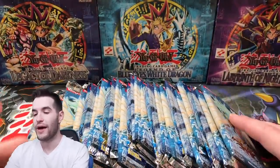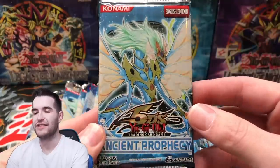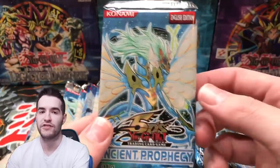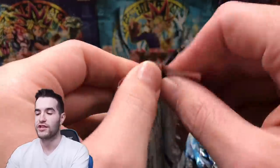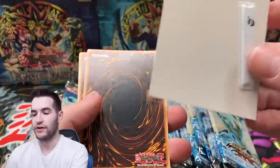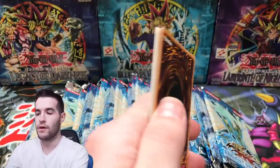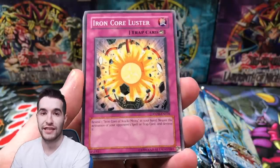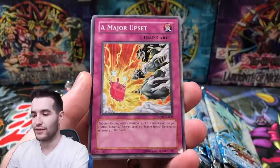We have 32 total packs. We might even skip the Hidden Arsenal because they're not that good. There is a chance that Ancient Prophecy and Stardust Overdrive could be first edition packs, so we're hoping for that, because those are very valuable cards sometimes, especially when they have like a Ghost Rare in them. So we have the security tag, which is sometimes in these. If we pull a Ghost Rare we're going to lose it — even if it's unlimited, that's just insane.